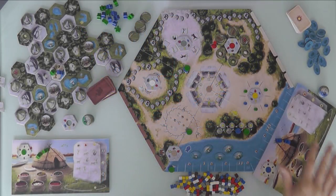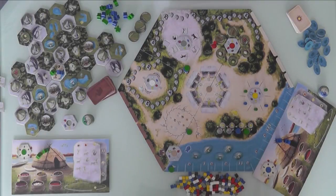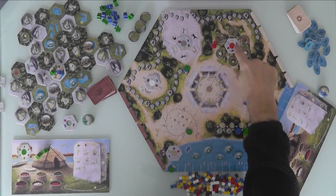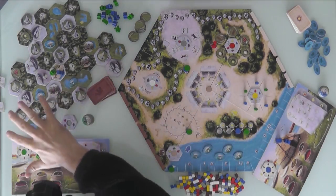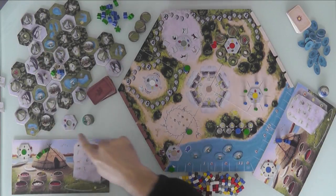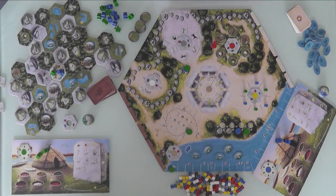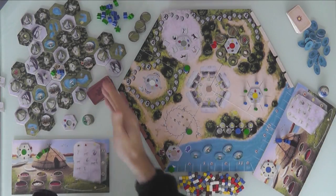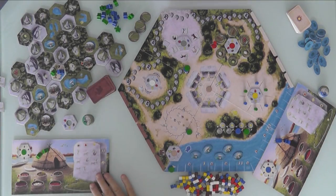Here we are, folks. We've got this big central board, which is our central camp where all the tribes come together to get stuff done — painting, gathering, ceremonies, fishing, and migration. But that's only half of it, because over here we've got a randomly generated map of the surrounding areas. Here's where our little starting village is, but there's all kinds of opportunities out there: more fishing spots, monoliths, and animals to go hunting. This is created randomly every time, and this is the size of it as a two-player game — it gets even bigger with more players.